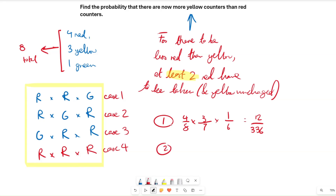Case 2: red, green, red. We take a red counter first — 4/8. Then we take a green counter; the total is seven and we have one green, so that's 1/7. We haven't taken any green yet. Then one more red counter; we've already taken one red so three remain, and the total is six, giving 3/6. This also equals 12/336.